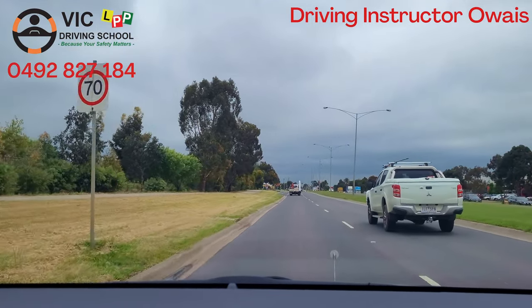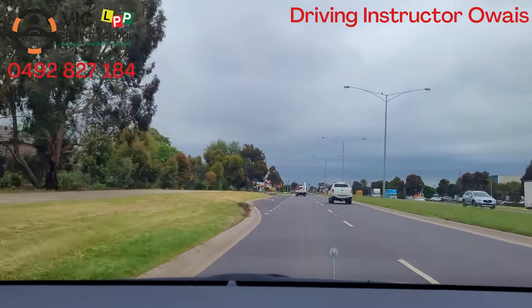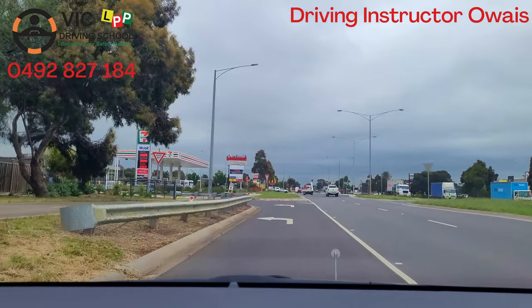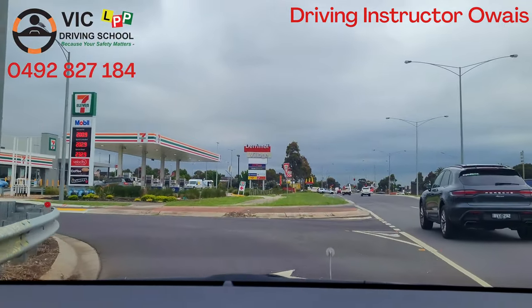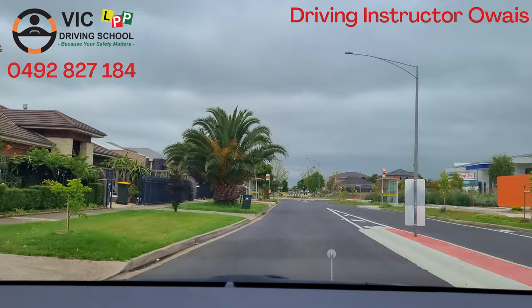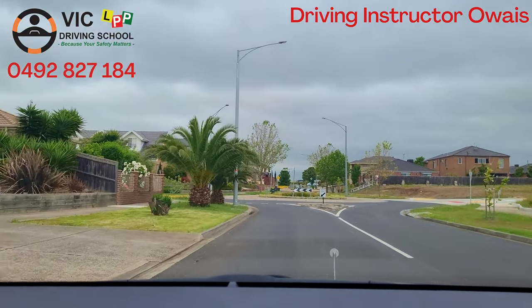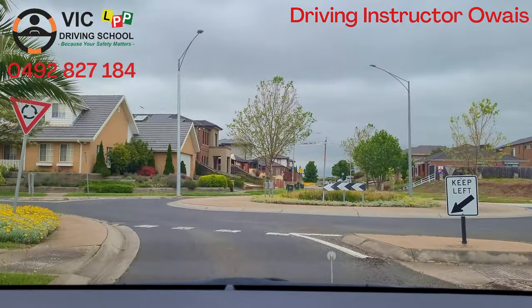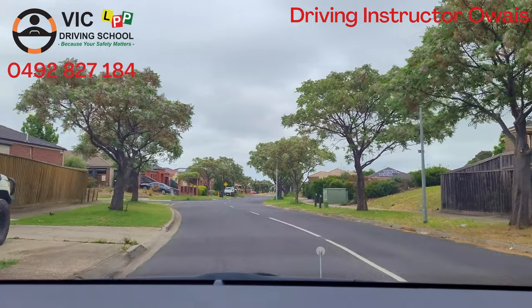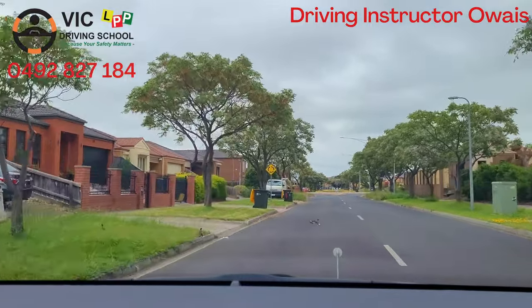At the next street, turn left — indicate left — and from the dotted line inside. At the next roundabout, turn left. If you follow these instructions and do the practice accordingly, you'll definitely pass the drive test.